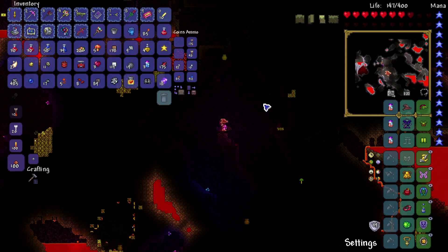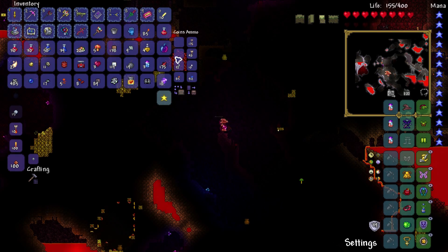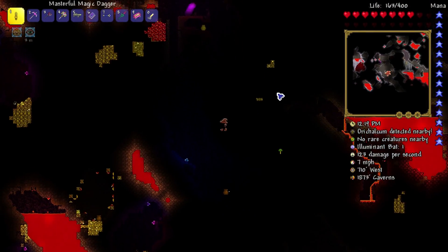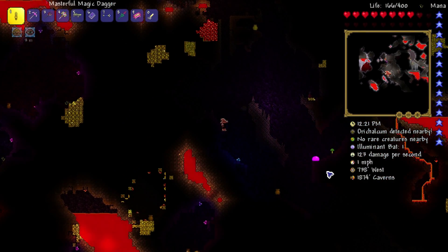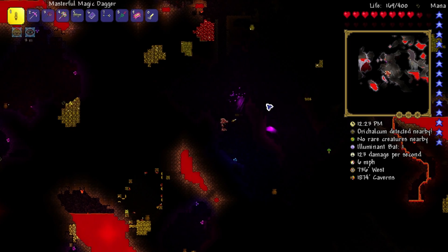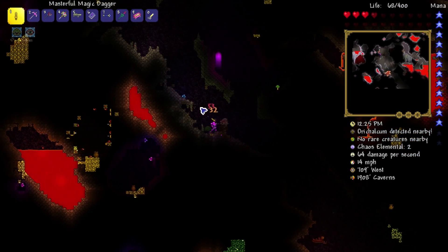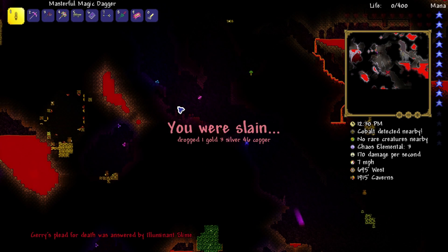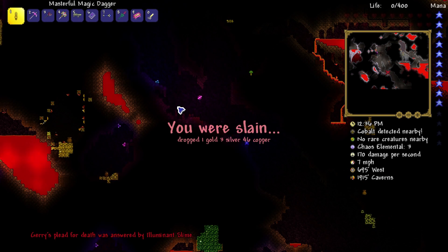We've made it into the Hallow and we got a blessed apple — okay I'll take it. Can't use that item directly, but we got the blessed apple — better than nothing certainly. And we got ourselves a soul of light. But I also like not dying down here. An elemental — and of course I get killed by that one. It kind of hurt when we got that rod but still we got squashed. I only dropped one gold though. So much disappointment — everything's just coming at me from every angle.